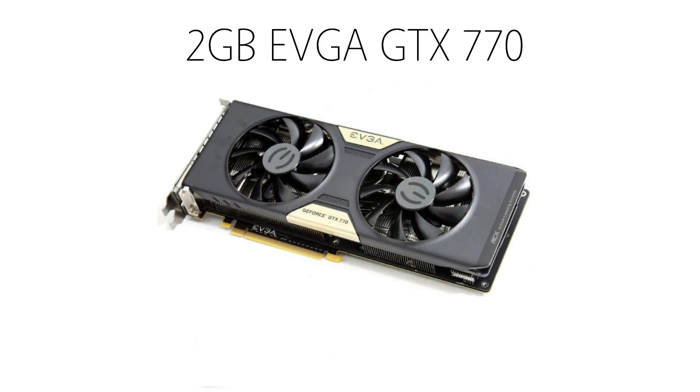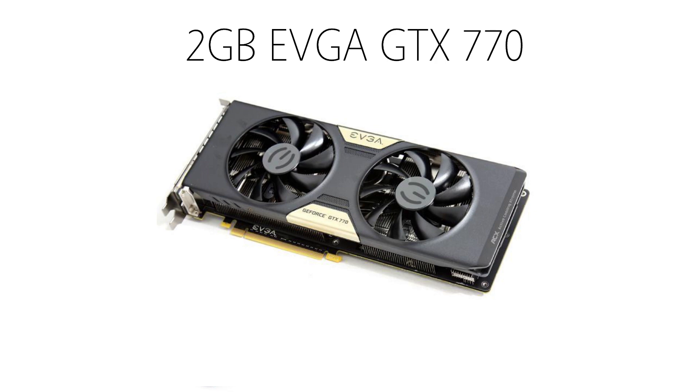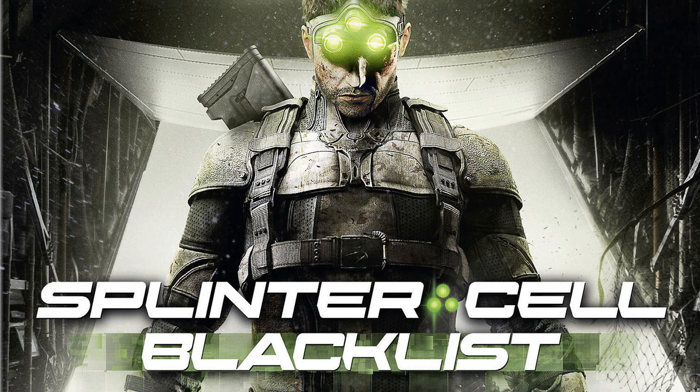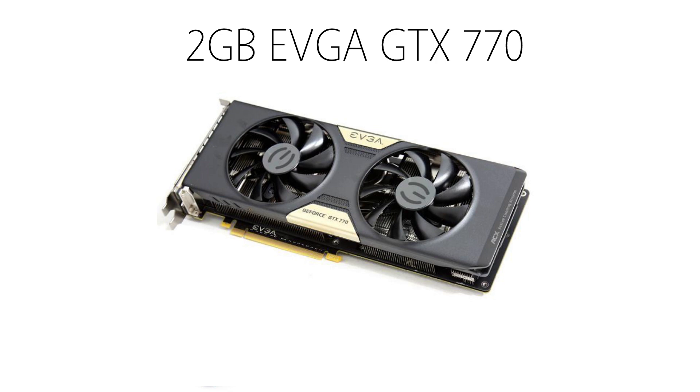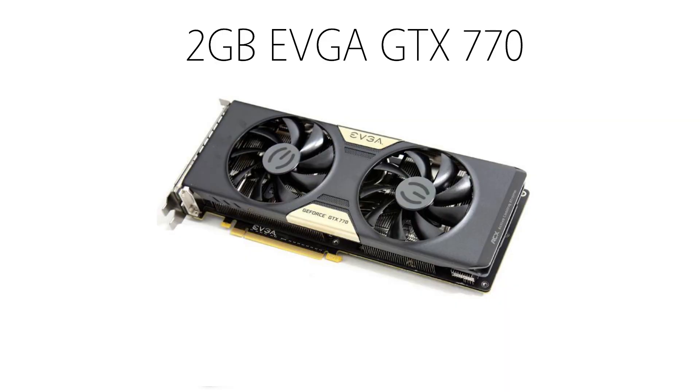For the graphics card, I chose the 2GB EVGA GeForce GTX 770. This card is absolutely amazing for this build. This single graphics card can run any game you throw at it with very good settings, and as an added bonus, you get three free games with it: Batman Arkham Origins, Splinter Cell Blacklist, and Assassin's Creed Black Flag. For those who want a bit more out of a graphics card, there's a 4GB version of this card available for about $50 more, which is good for an upgrade — a good example is it works extremely well if you plan on modding Skyrim. I'll leave a link in the description if you want to go that route. The 2GB EVGA GeForce GTX 770 will run you about $340.